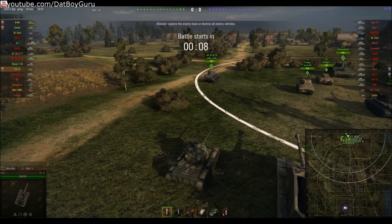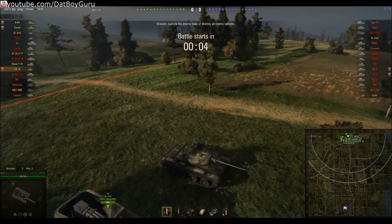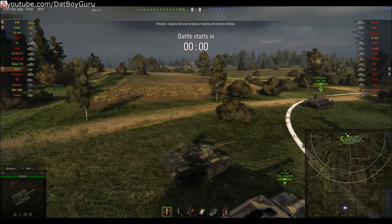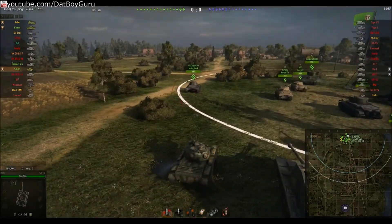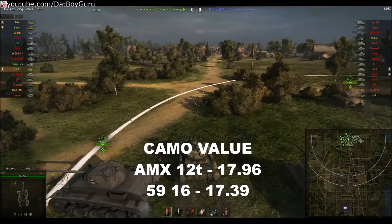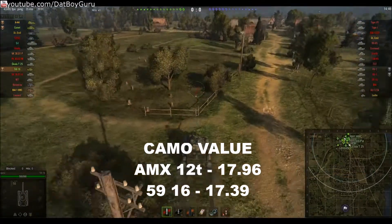Today's Ace Tanker game comes courtesy of the 59-16, a tier 6 Chinese light tank that is often underrated and underestimated. It is one of the least popular light tanks, and you don't see them very often in random battles. The 59-16 has the second best camo value in tier 6, just slightly behind the AMX-12T, and you must use this to your advantage.